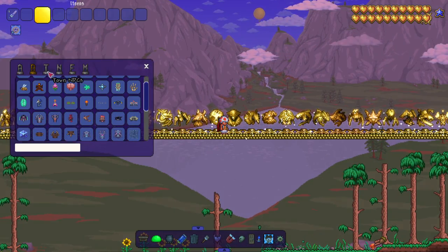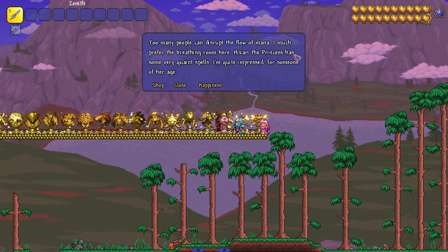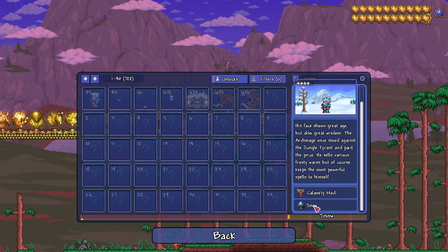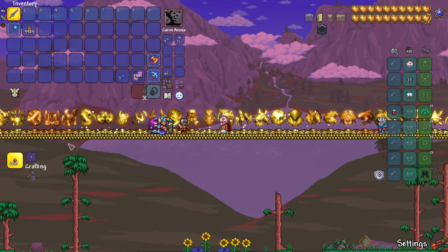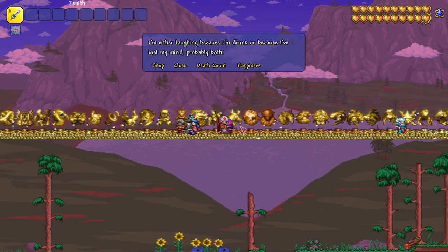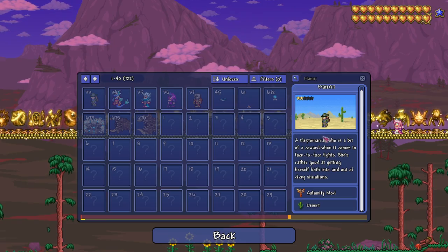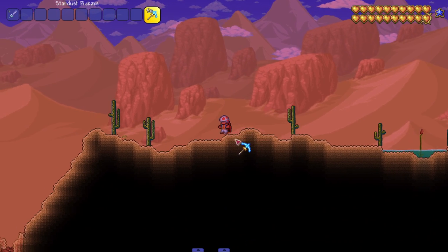I was interested about the town NPCs and how their happiness was going to work. They do have happiness here. I usually figure out what they like — ah, he likes the Snow biome, there you go! Let's bring in all the Calamity town NPCs and see what they like. Hollow, Snow, Ocean — that one makes sense — and Desert. Got it.